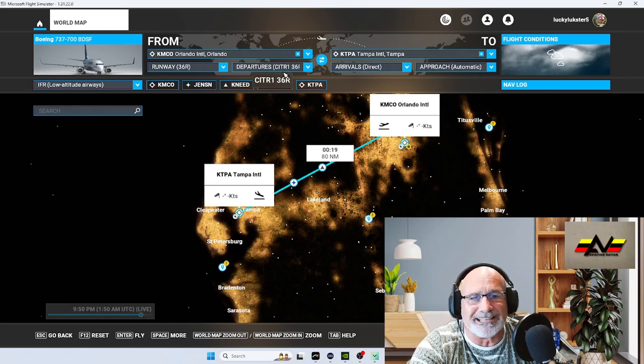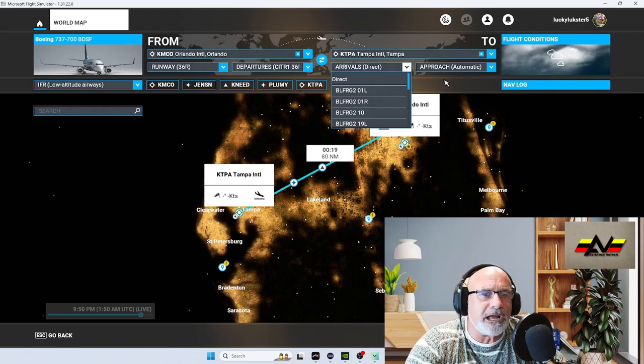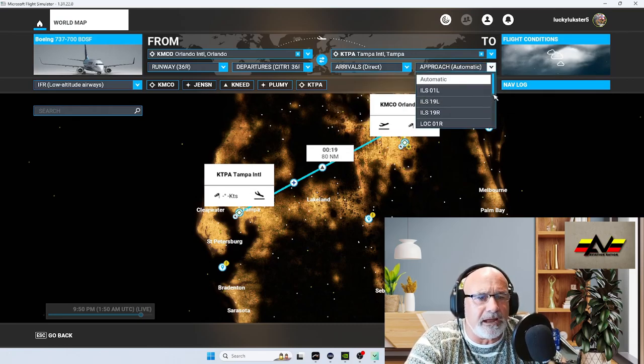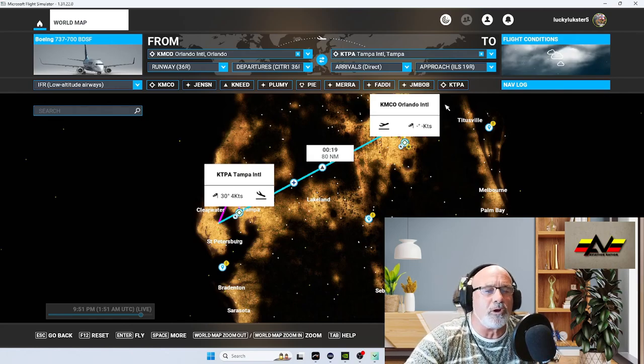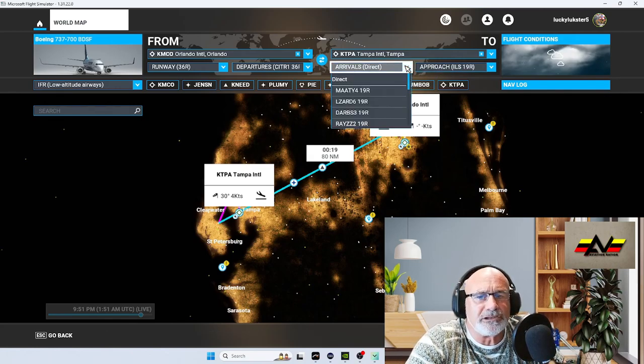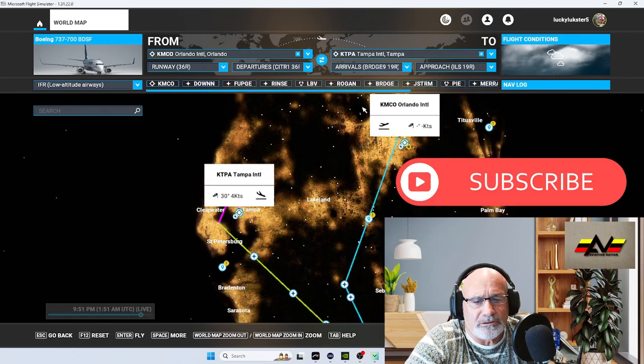Now for the approach, we're picking an arrival. We're going to select runway ILS 19 Right at Tampa. Write that down: ILS 19 Right. We know we're departing runway 36 Right from Orlando. Go down to the 19 Right arrivals.